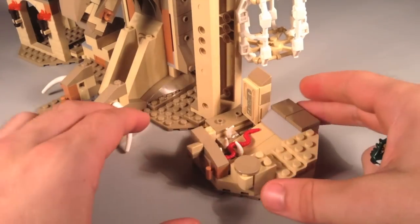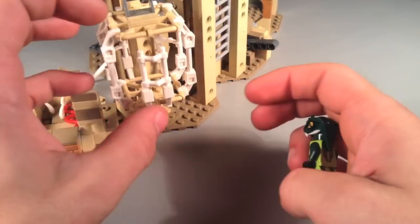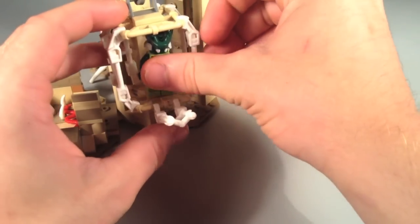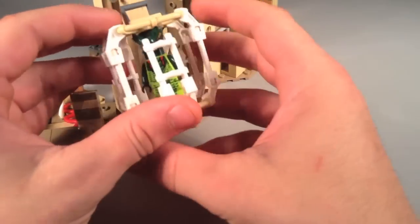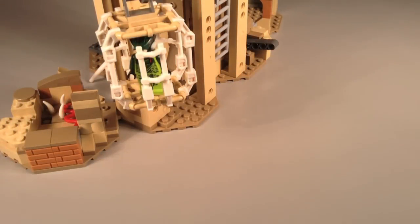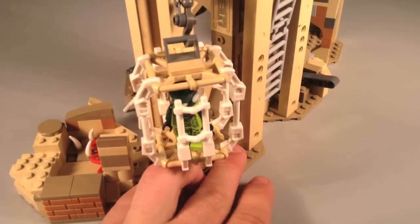There's also a big cage in the back where you can put a minifigure. It's the same design as the one from Pirates of the Caribbean. You just close it up and you can see how it hooks on with a little hook. I thought that was a pretty cool add-in to the set.